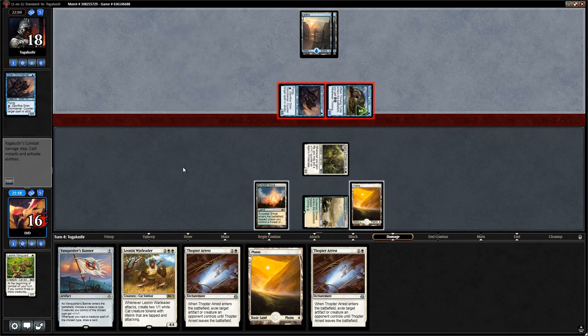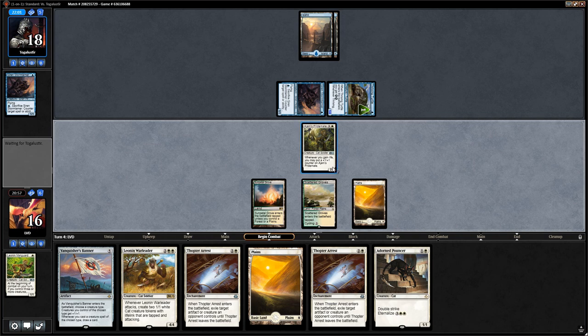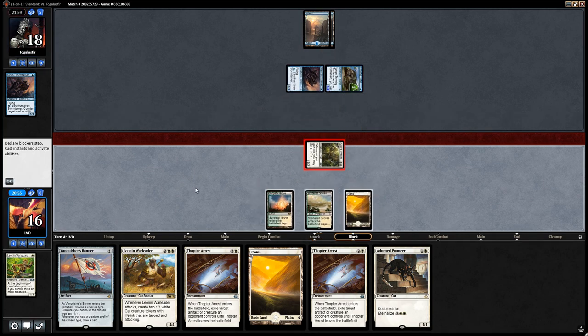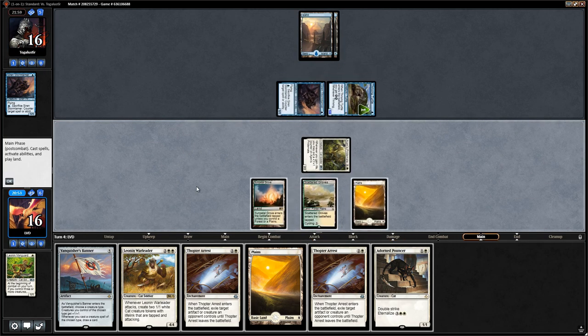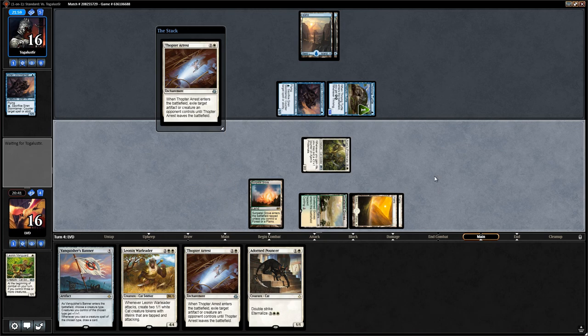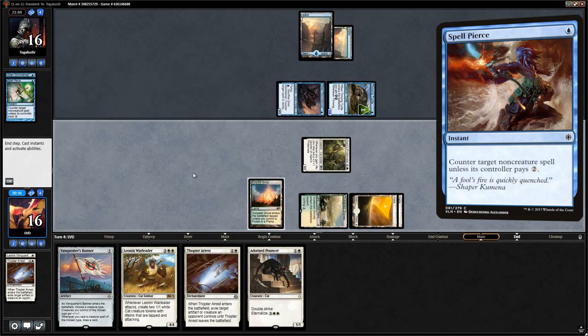We take 2 and go down to 16. Opponent might have Wizard's Retort up with double blue and a Wizard in play. So we don't run out Warleader — instead we run out Adorned Pouncer. Although by playing Thopter Arrest we get rid of the Wizard and they can't sit on Wizard's Retort anymore. We Thopter Arrest, but it's a Spell Pierce instead. Opponent gets in for 2.